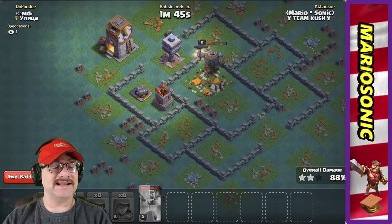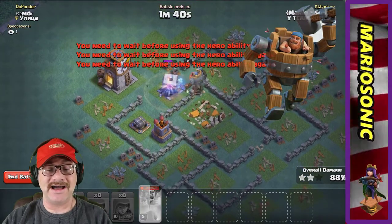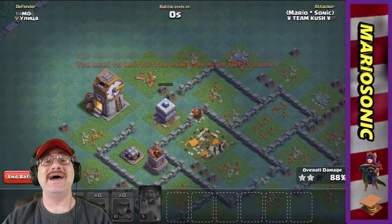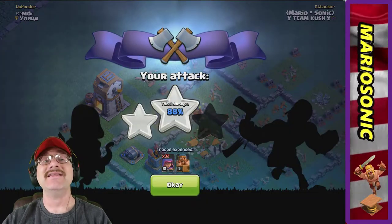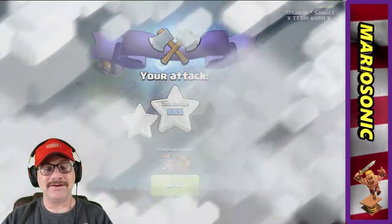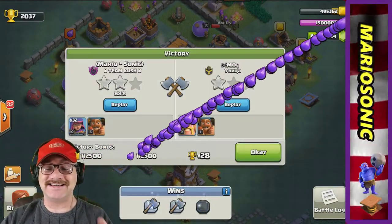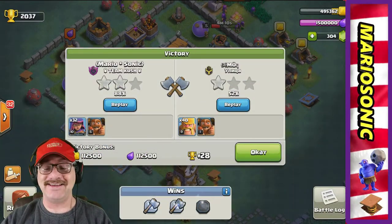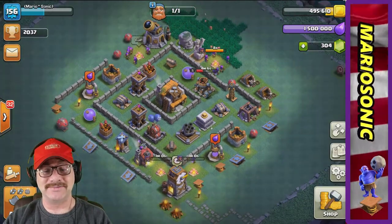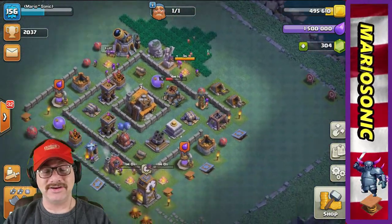We got one minute and 50 seconds, just got the crusher and double cannon over here. The spectator is watching. Let's rage up our battle machine — I don't think he's going to go down. Mayday — there he goes down, he is history. We got 88%, which is really awesome! I think we got this one — victory! Thank you so much, glad we got all that loot. Actually, we said we'd go on the dark side but should we go on the normal side?